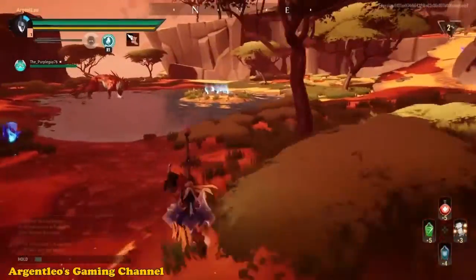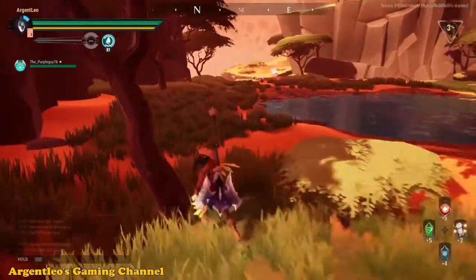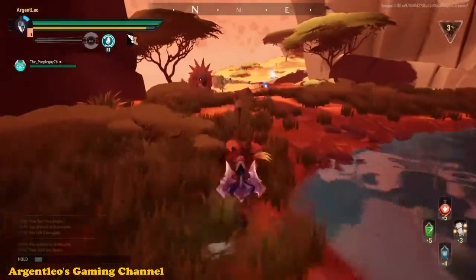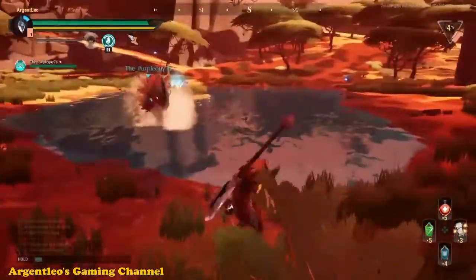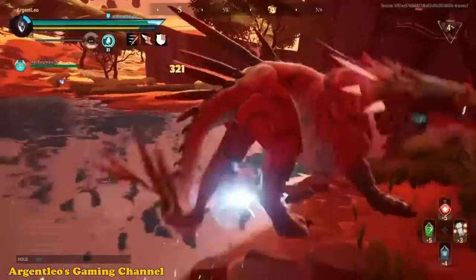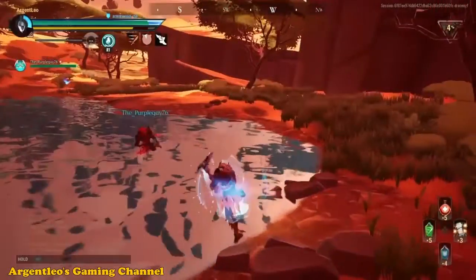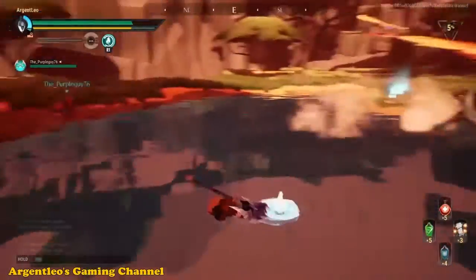And here we go. Embermane sees me, charges, misses — roll through. The strategy for defeating the Embermane would be to wait till he stands still. He will always charge; once he charges, roll through and then strike.